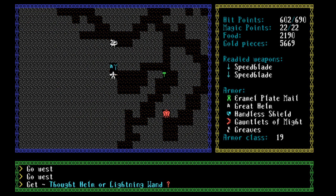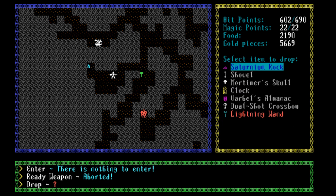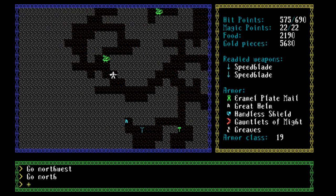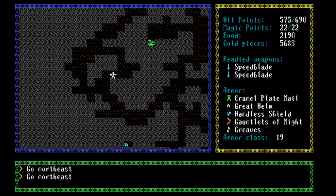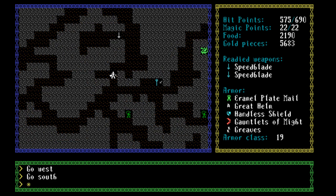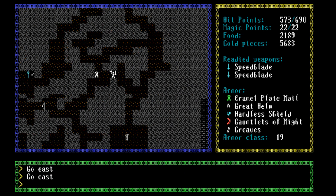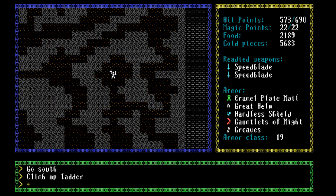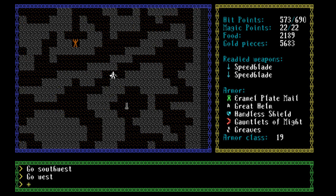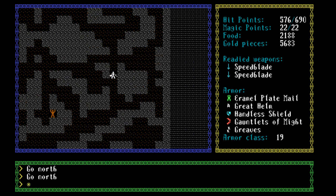There's some stuff here — lightning wand. Thought helm or lightning wand, interesting. The thought helm is probably something for... yeah, we can't ready that. Let's drop the lightning wand — could be good if you are a magic user. Since I'm not a magic user, I'm not going to bother with that. Now we got devil's fury. I think this is a very small dungeon floor, so I think we are good for now. Let's just leave this dungeon. There weren't any more stairs down, so Fevers is on level three and that's it for Davenhoven. I think we have explored all of this.